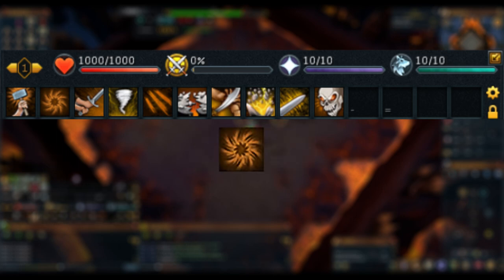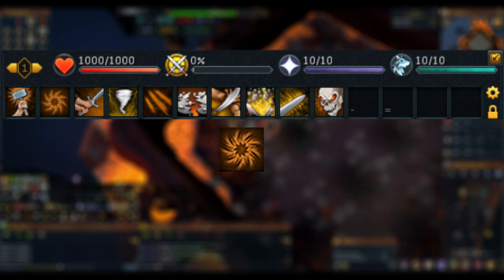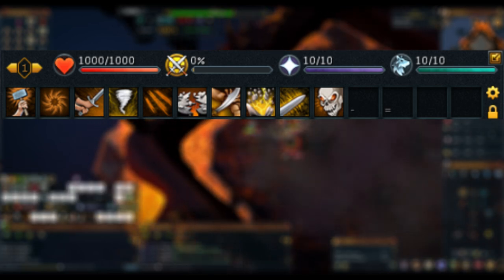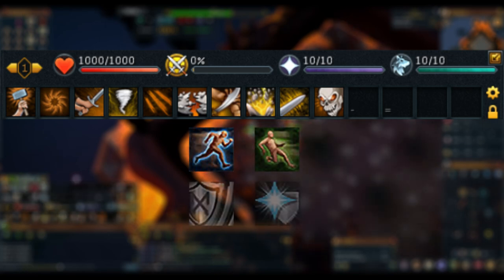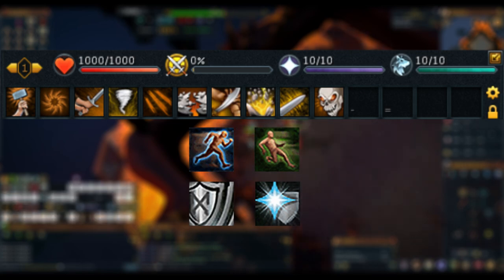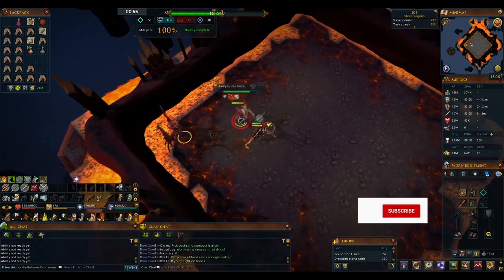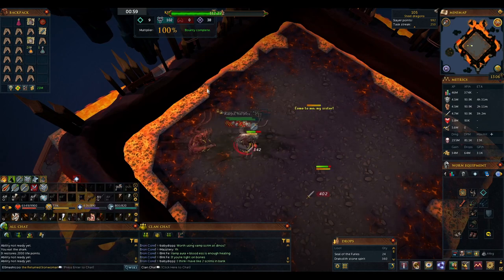I don't use the Berserk ultimate during this fight because I don't have the items to cover the adrenaline cost to make it worthwhile. If you have something like an adrenaline pot, then Berserk is also good to have in your action bar. Additionally, you may find the following abilities useful to have to hand: Surge or Escape for moving quickly around the arena, Resonance if you decide to shield switch, and Devotion if you're using protection prayers and taking too much damage. Hopefully this guide has been useful so far — if you do find it helpful, don't forget to like and subscribe and let me know what bosses you'd like to see done in the future.